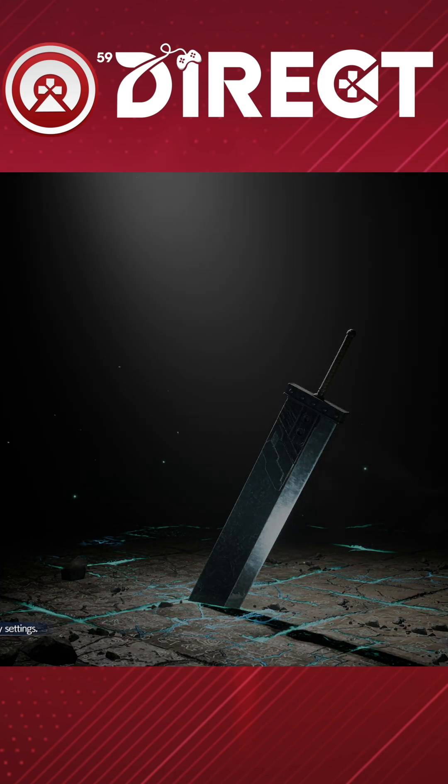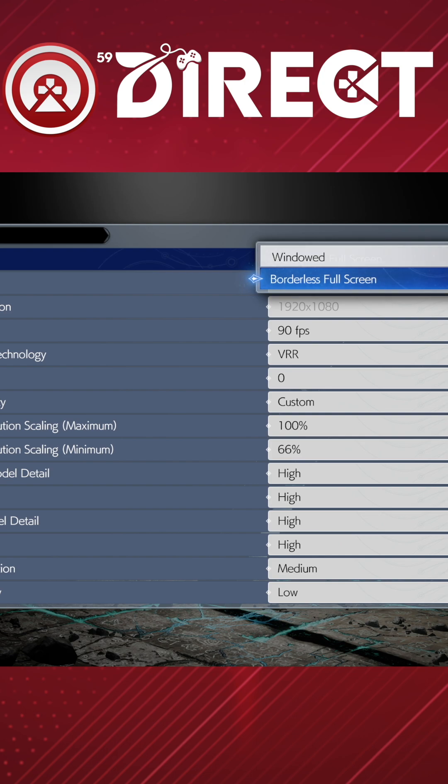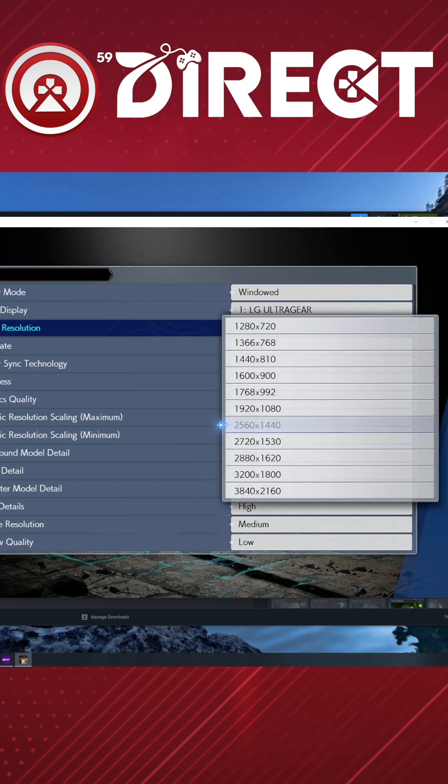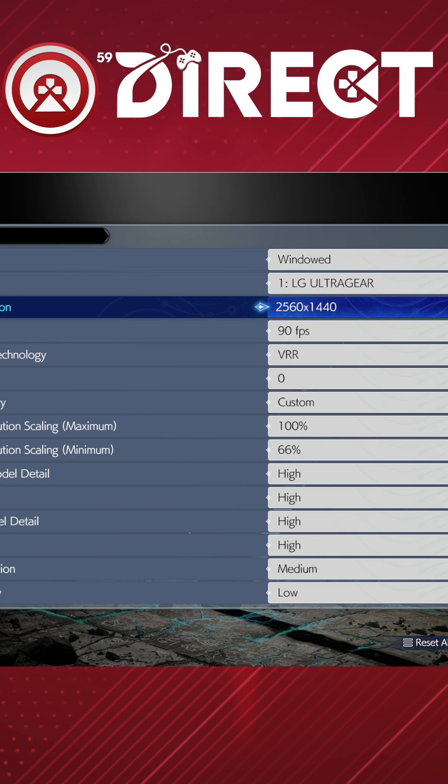Anyway, if you want to know how to change your resolution, what you need to do is when you go into the graphical options, you need to switch from borderless window to windowed mode. Then you can change the resolution to whatever your monitor allows.